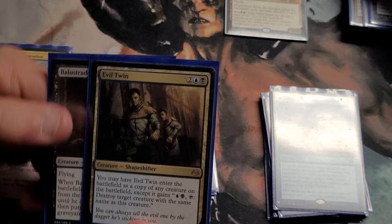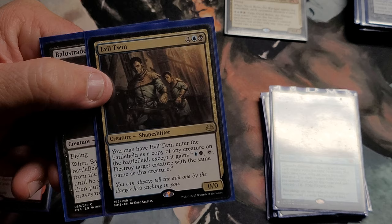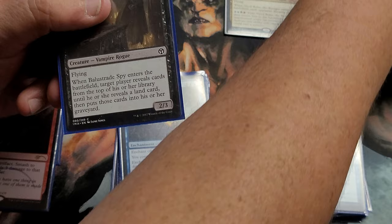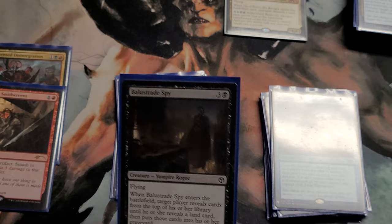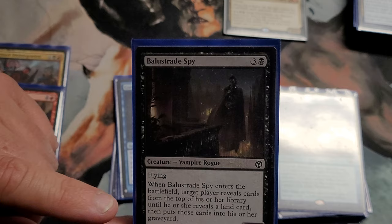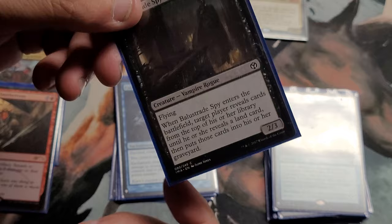I've got Evil Twin in here — just to copy other people's stuff and destroy it if I want, or keep it under control so people don't get too far ahead. You can also copy your own creatures to double up on good effects as long as they're not legendary. And here's Belltoll Dragon, a two-three flying — when he enters the battlefield, target player reveals cards from the top of their library until they reveal a land, then puts those cards in the graveyard. Just another little mill boost with everything else going on for the mill strategy.